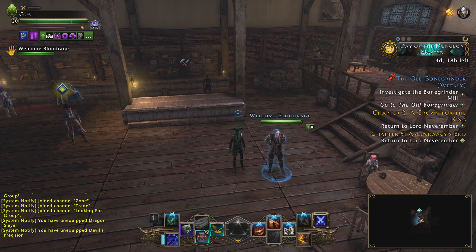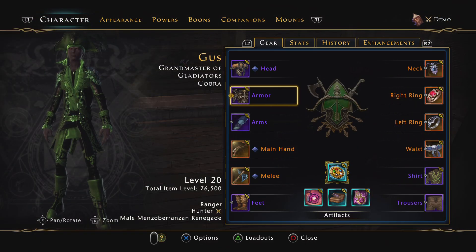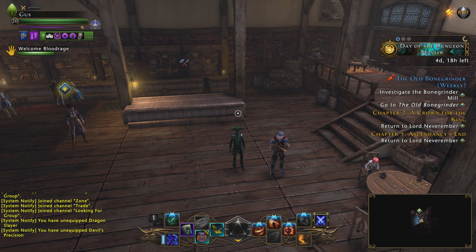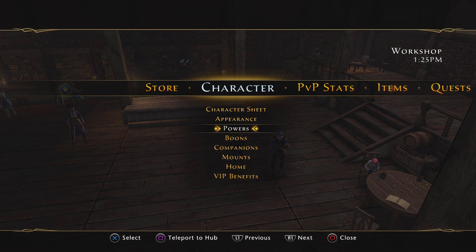As an HR you'll want to go Vastani set. This set is unusual — if you use an AoE power that only hits one enemy, that enemy gets a 5% debuff, which is really good. We have two great powers that can proc it, so go to your powers and check.